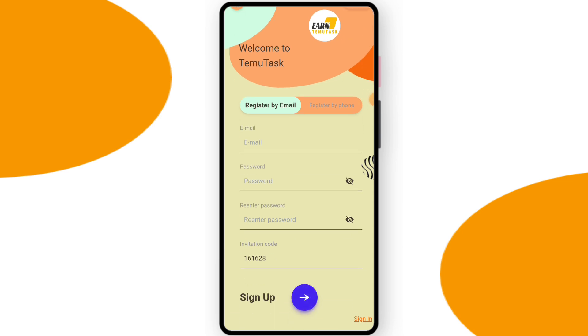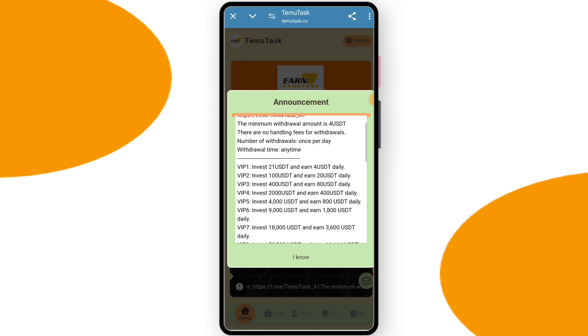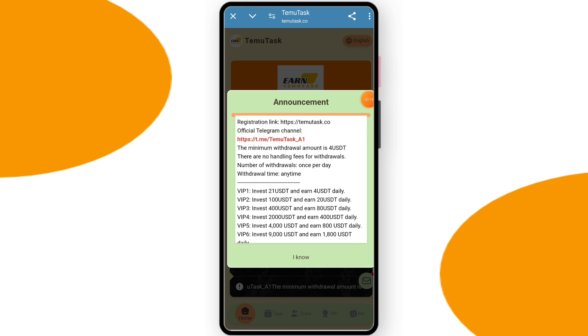First you have to enter your email address and create a password. After entering everything, click on sign up. After sign up, you can see this tab interface. You can check the latest news on this platform, read it, check all items, and click on the item.